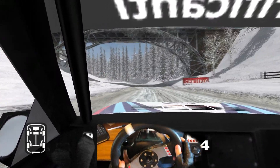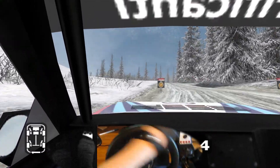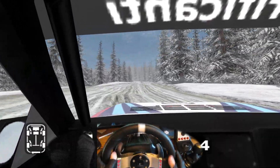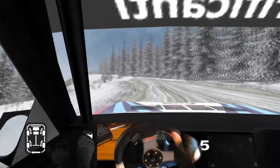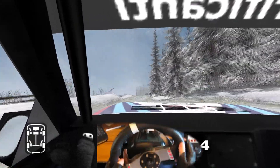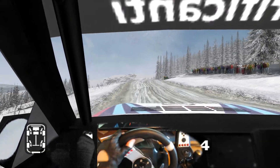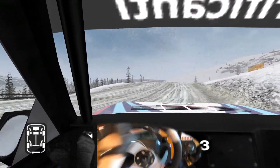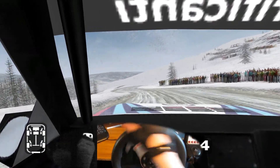30, long 4 left, split, 50, long 6 right tightens. Into long 6 left, opens over crest, 70. 6 left over crest, 50, long 5 left over crest, into 6 right, 50, 4 left.